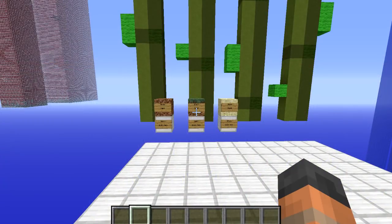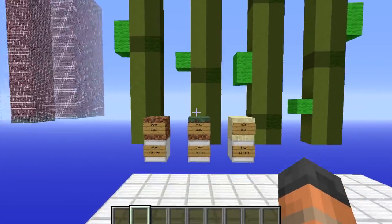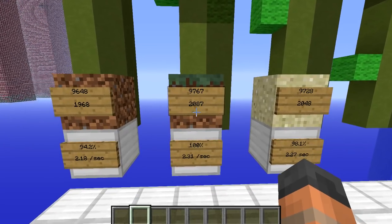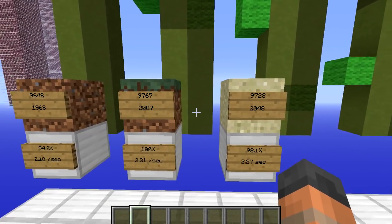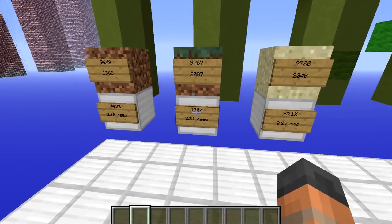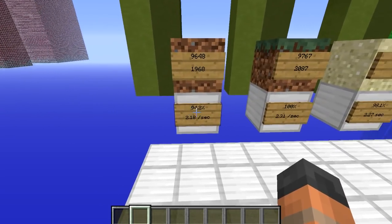The testing is over and the results are in. The winner is grass, although there is no real winner because sugarcane growth is random and every time you do this test you're going to have a different winner. There were 9,767 sugarcane in the grass world. Since 7,680 of that was already there, that means 2,087 grew during our test. Sand was shortly behind with 2,048 and dirt a little further with 1,968. If we imagine grass as 100%, then sand was not too far behind at 98.1% and dirt a little further at 94.2%.